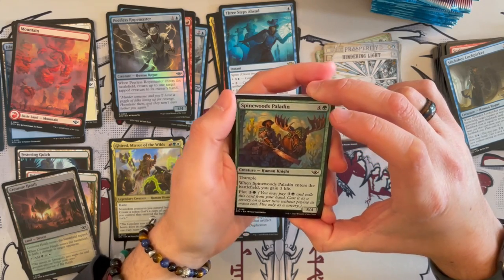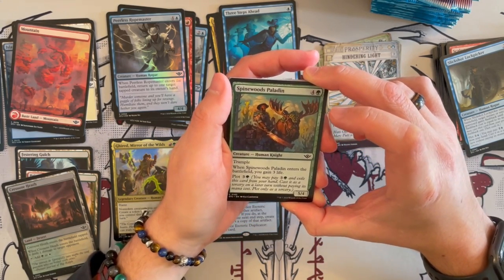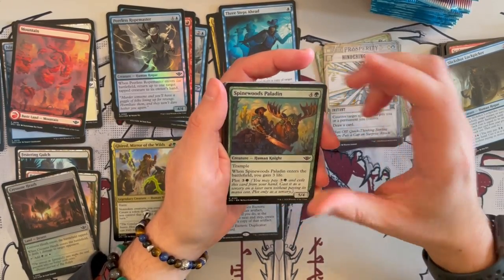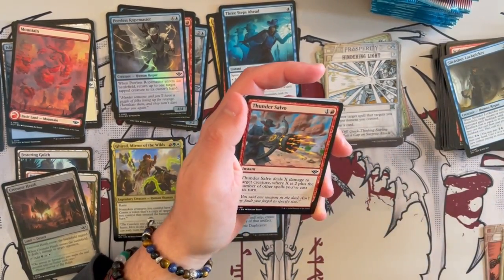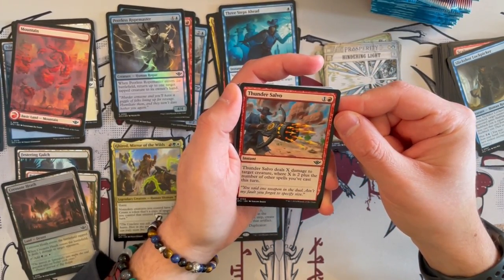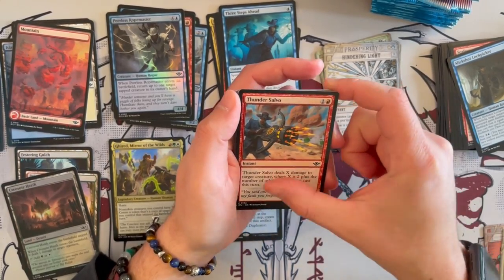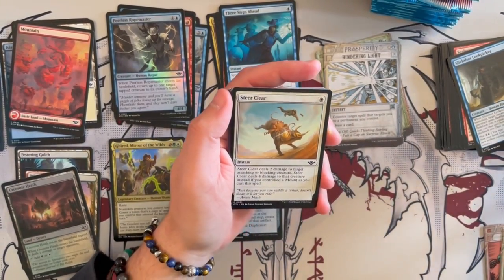There are some really, really good hits in all the different kinds of subsets you can get in here. Spinewood's Paladin is a 5/4 trampler. When it enters the battlefield, gain 3 life and you can put it out for only 4 mana. This can be really, really annoying and strong. Thunder Salvo deals X damage to target creature where X is 2 plus the number of other spells you cast this turn — and it's an instant. Could be a good damage spell in the right deck.